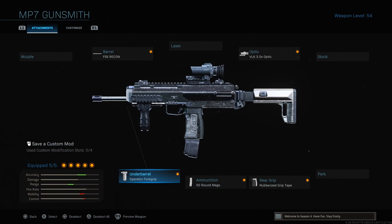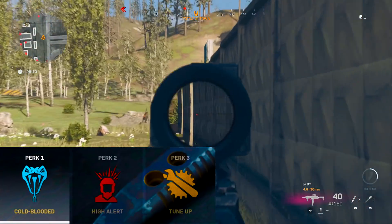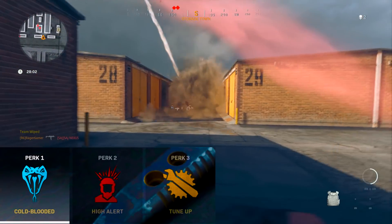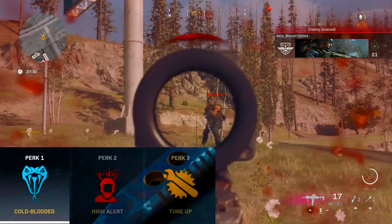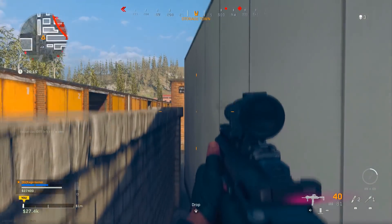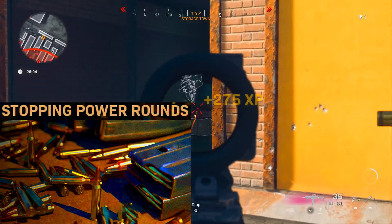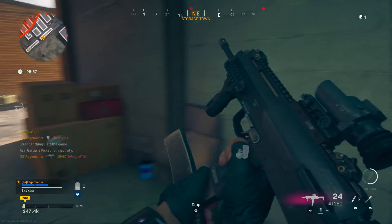For the secondary, you can put on a launcher or anything you like. For perks: Perk 1 — Cold Blooded, which makes you undetectable by AI targeting systems and thermal optics and doesn't trigger the High Alert warning. Perk 2 — High Alert, so your vision pulses when enemies outside your field of view can see you. Perk 3 — Tune Up, which reduces your field upgrade charge time by 40% so you earn stopping power faster. For tactical, use a stim shot to heal mid-gunfight. For the field upgrade, use Stopping Power — it does more damage at longer ranges, making it easier to get kills for those longshots.